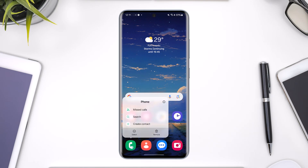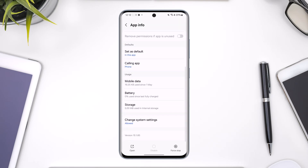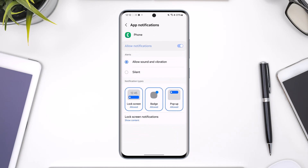Next, long press the Phone app icon, then tap on the 'i' button to go to the App Info page. First make sure that your Phone app is set as the default phone app, and that you don't have any other third-party phone app installed.